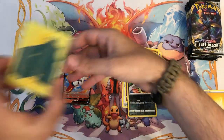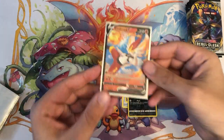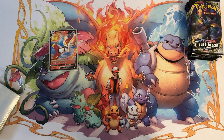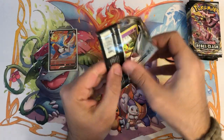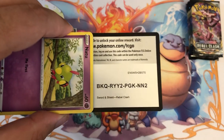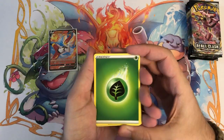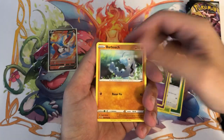We have a Volaby as the reverse — nice — and Cinderace V, very very nice to see early on. Getting my Rebel Clash sleeves here. I guess I'll put out a question: I haven't really shown a behind-the-scenes of my setup or how I do everything for this channel. If anyone would be interested in a little behind-the-scenes, let me know in the comments. I don't live in some extravagant house but I do have some cool collectibles and displays to show.